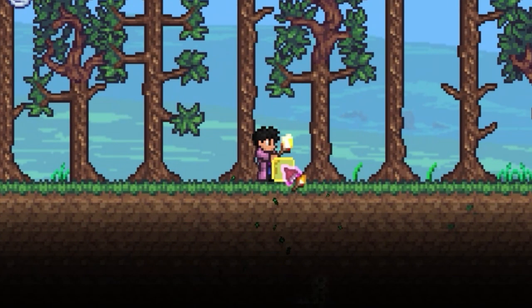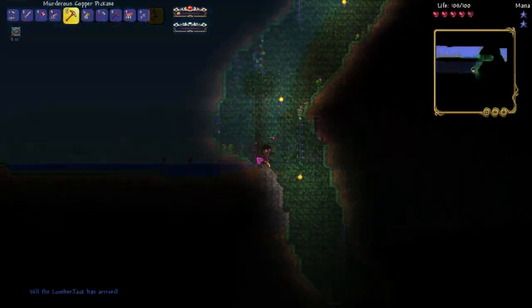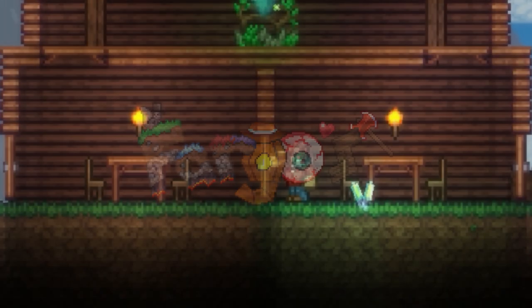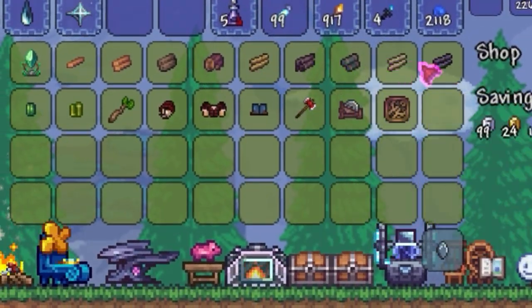After a minute I built two NPC houses for the guide NPC. I went to explore the right side of my world and found a cave. I noticed the merchant NPC wasn't going to arrive soon since the lumberjack NPC from Fargo's Mod had moved in. He sold every type of wood, which meant I didn't need to cut down trees anymore.